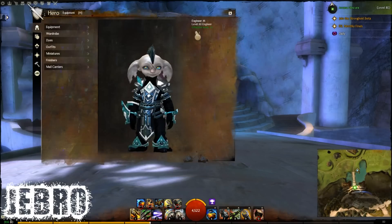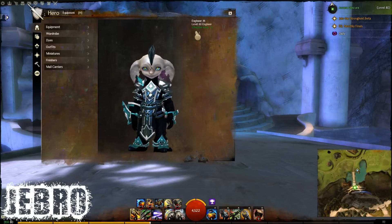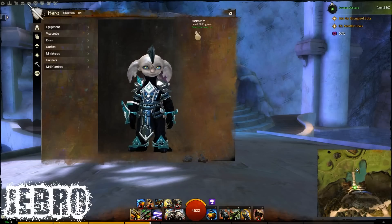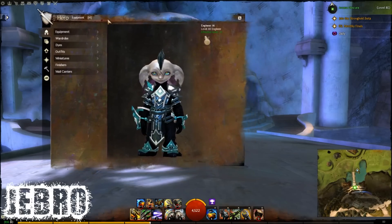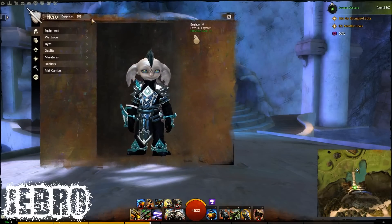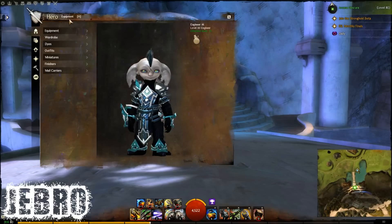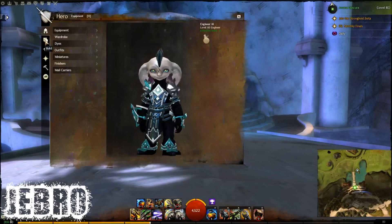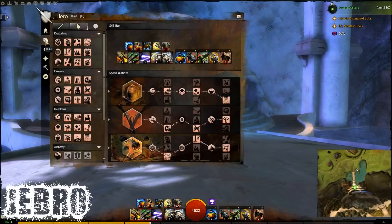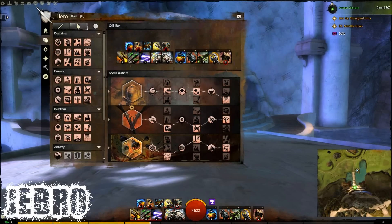Hi guys, it's Jebro again — or it could be the first time if you just clicked on this part of the guide first and wanted to know what's going on with your hero tab and to see what exactly is going on with the traits. Now if you logged in you might be a bit confused if you don't know anything about what's going on. Press H — your hero UI will pop up. You'll get the same usual tabs as before: equipment, wardrobe, and so on. But then you go to Build, and things have changed quite a lot. I'm going to give you the information right here.